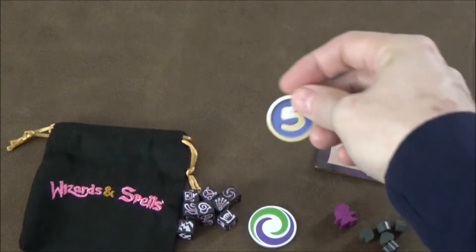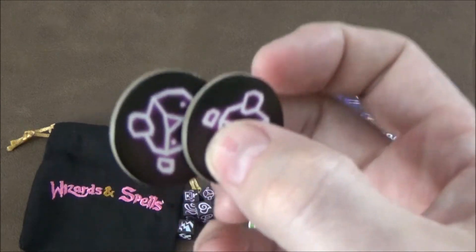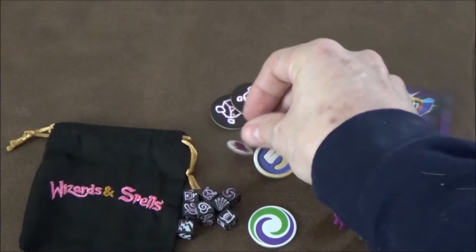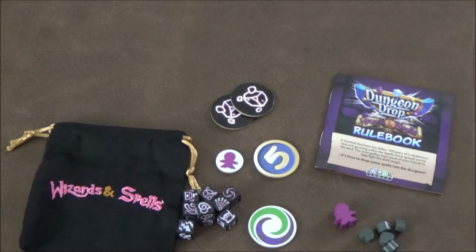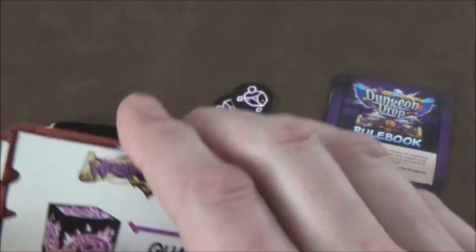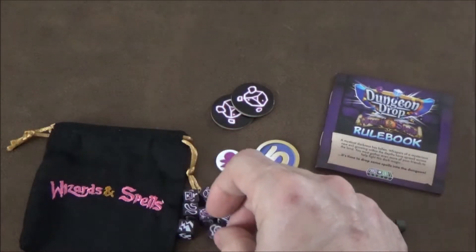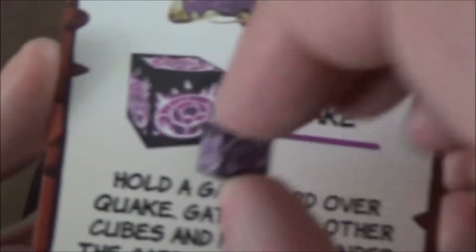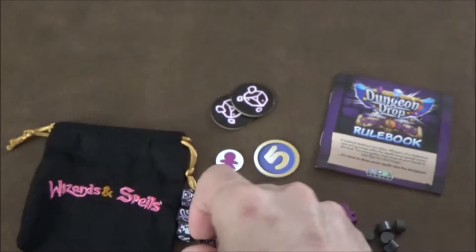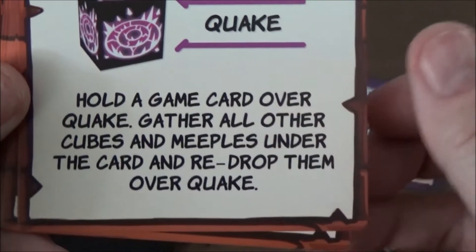We have some various tokens: the phase shifter token, a fifth player token, a couple of spell tokens, and a fifth player token for the score track. Finally, at the bottom we have our spell cards. Each one pertains to a specific die so you can match up the die that goes with it, and it tells you what that die does as far as the spells go.